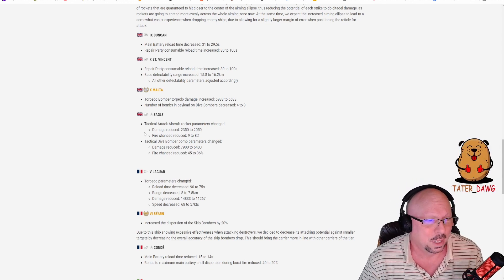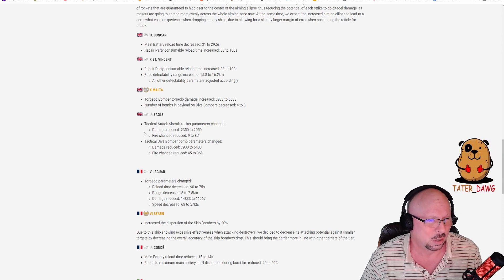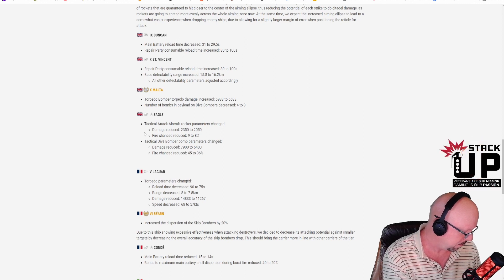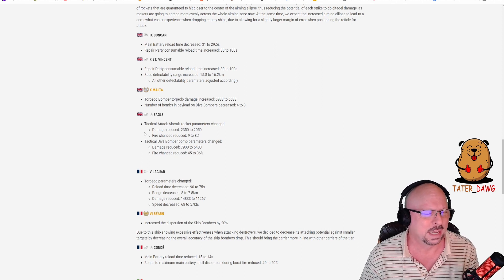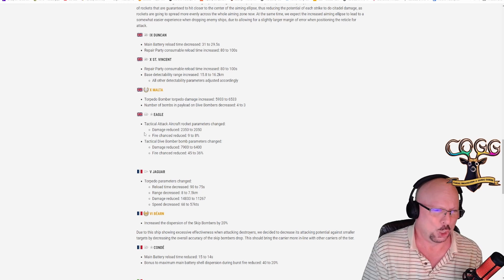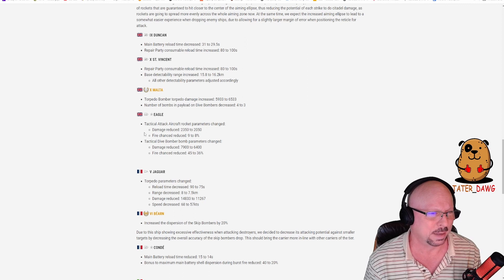St. Vincent tier 10: repair party consumable reload time increased from 80 to 100 seconds — same as Duncan, so that super heal comes less often. Base detectability range increased from 15.8 to 16.2 km, meaning concealment goes from 12.8 to around 13.1-13.2. I don't see the 400 meters of concealment being a huge game changer, but the repair party change is a little more significant, especially since people often hold the heal anyway.